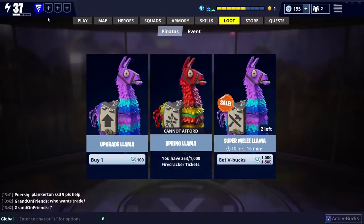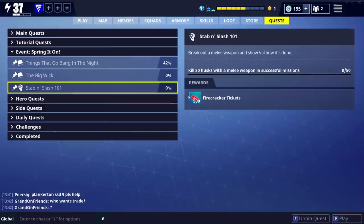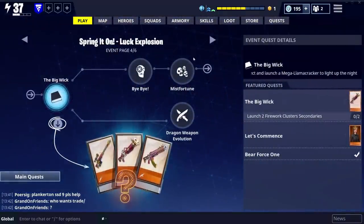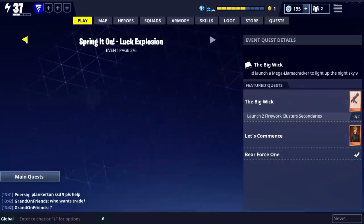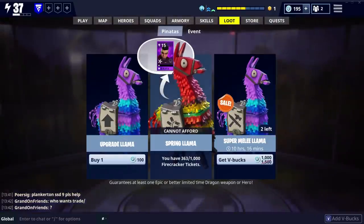Another way to get those is to go into the actual quests and just do the quest line — from that you will get rewards. I've got firecracker tickets and I'm going to get 500 there. Two of those and I can open a llama pretty much straight away. If you go to Play, then View Event, and just work through the Spring Get On event — I've not even finished it yet. You've actually got a ticket there you can get, which gives either 1,000 or 500. If you keep working through the quest line, you'll get those quite regularly.